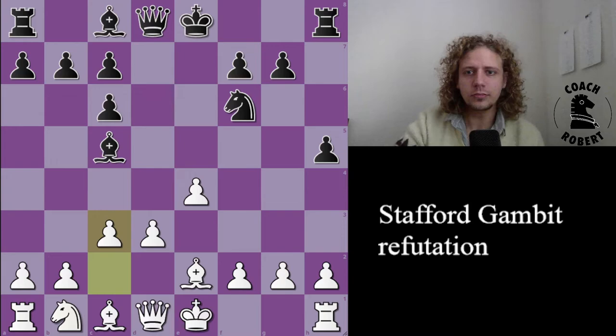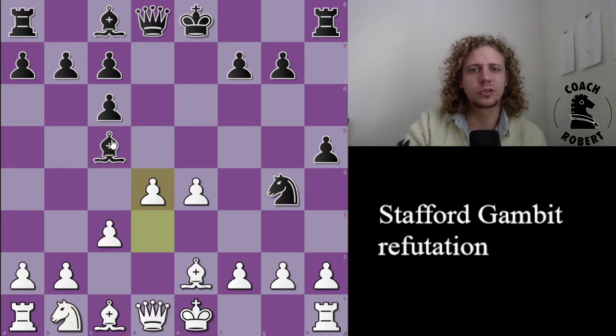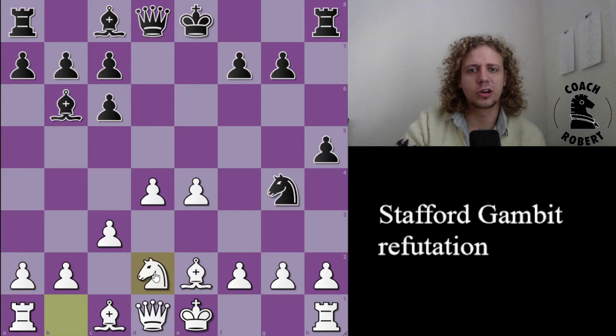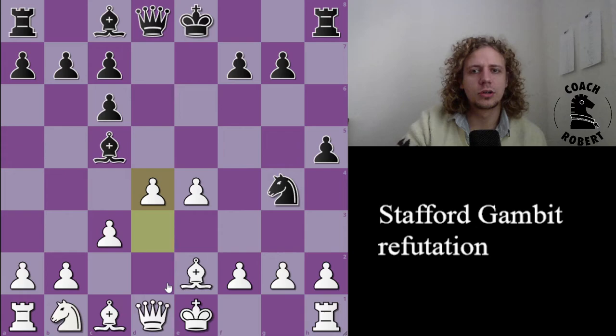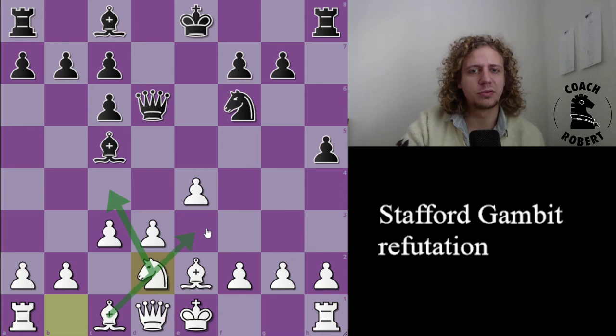Let's look at an example. Say they play Knight g4, just kind of what they normally do — they're pressuring f2. What Black really wants is for us to castle so they can play Queen h4. But here we don't do that. We play c3 to prepare d4, closing the dark squares. Whether they respond with Bishop e7, Bishop d6, or Bishop b6, we've already accomplished our goals as White. We continue with Knight d2, guarding our weaknesses, and we can play Knight c4 to get rid of that bishop if we want. If they play a move like Queen d6, it's similar — we play Knight d2, and Knight c4 is going to hit the queen. And if we need it for blocking purposes, we could bring it back to e3, or use the knight on c4 to support Bishop e3.